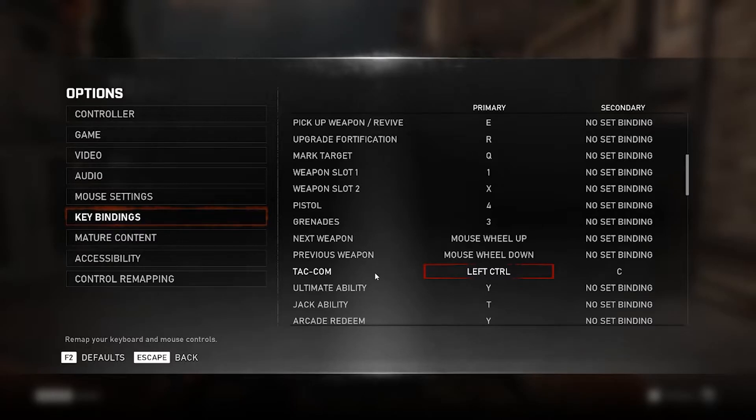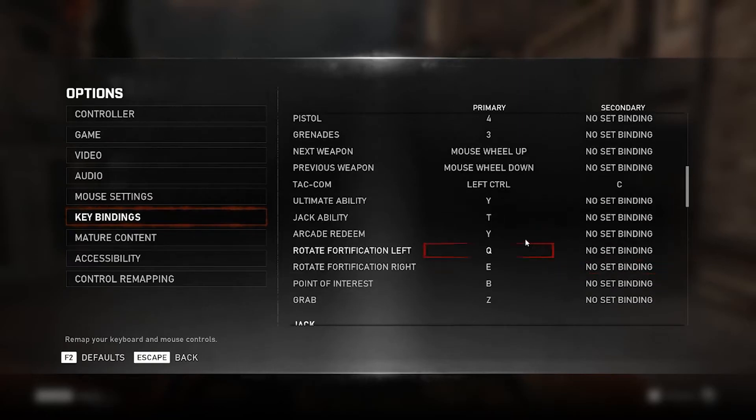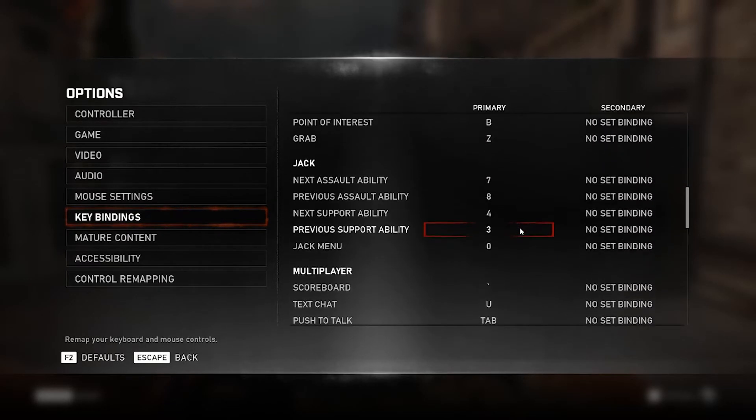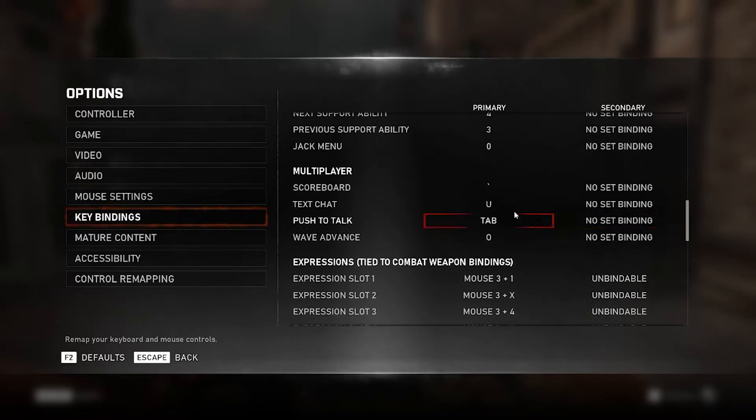For TACCOM, whatever works for you guys — I've got it key bound to a couple of things, just whatever is easiest for me at the moment. The rest of this section — scoreboard and all that stuff — won't really matter much. Whatever works for you guys so you can check stats in the game.